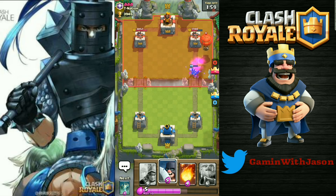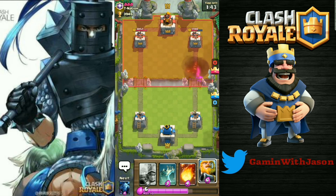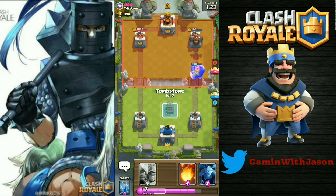Okay, we're gonna be ready for the Balloon here. Executioner, some swings please. Not bad. He's gonna go with the Fireball, so we're gonna go with the Royal Giant — hopefully he doesn't use his Skeleton Army here. The Royal Giant is gonna take out the tower, it looks like.